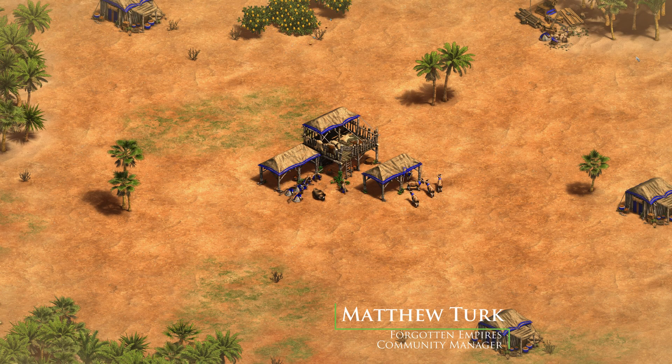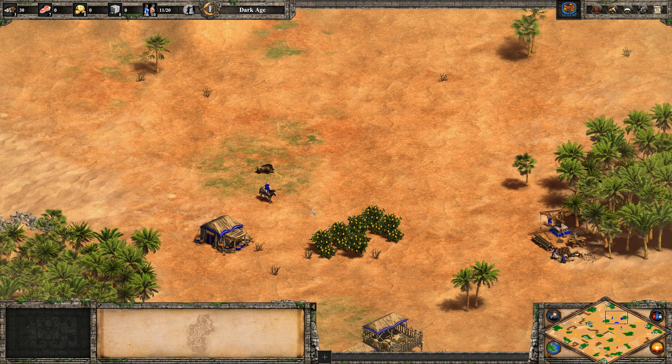In Age of Empires 2 Definitive Edition, an integral part of your Dark Age build is hunting your boar. This boost in food income is a huge part of advancing to the Feudal Age with a good timing. Today we're going to talk about the most important part of hunting your boar: luring it back to the town center.